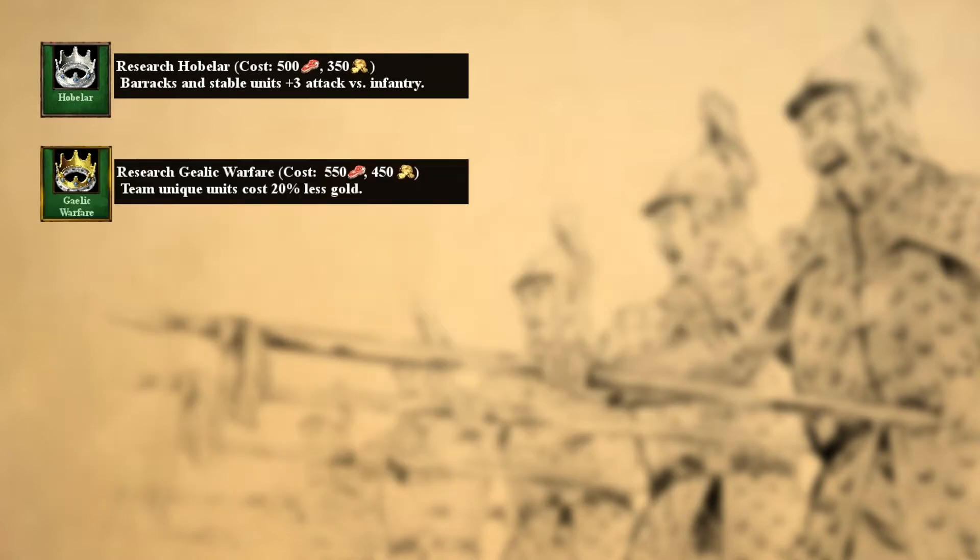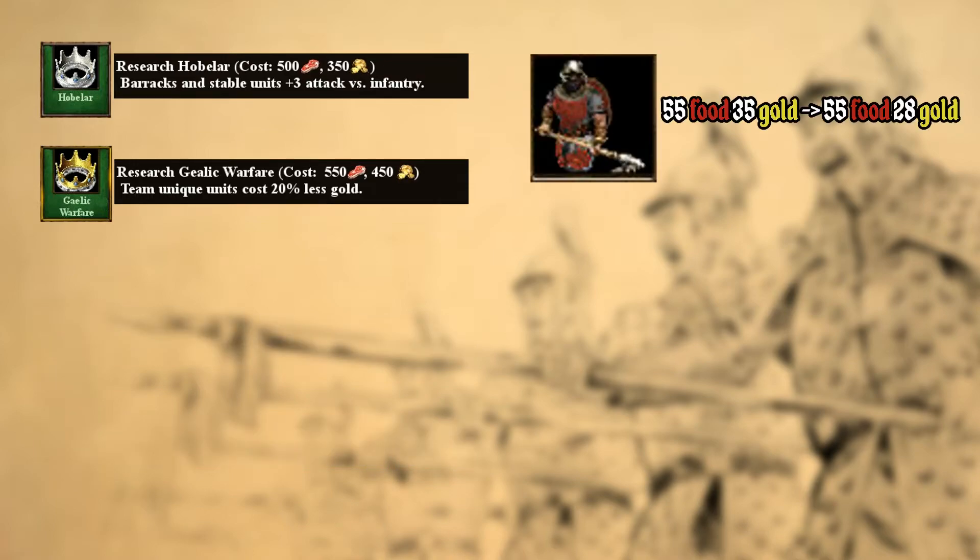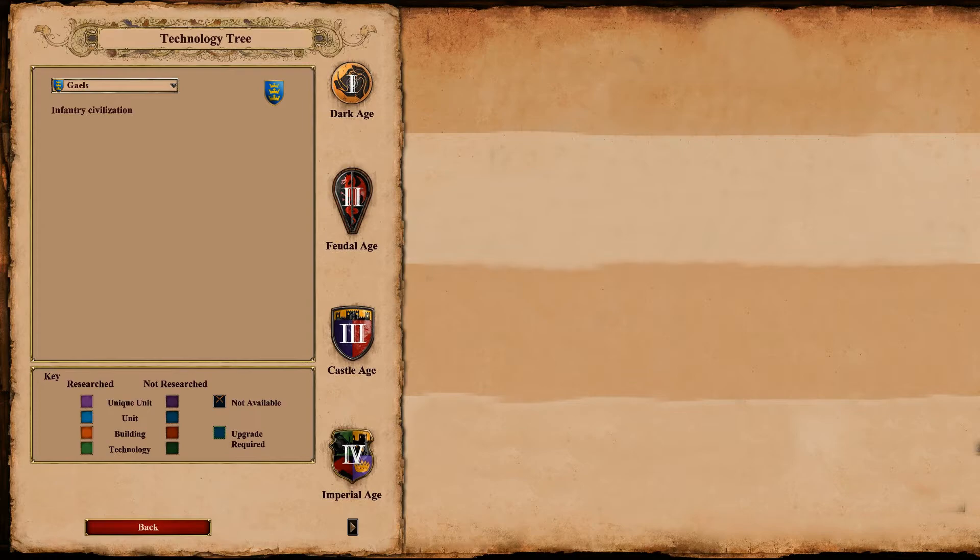The second unique tech is inspired by the fact that Galloglass units were hired in other parts of Europe. I called the technology Gaelic Warfare, and it reduces the gold cost of team unique units. This works similarly to the Kasbah tech of the Berbers or the Paper Money tech of the Vietnamese, in that it also affects your allies. Because it also affects your own Galloglass units, the unit cost changes from 55 food and 35 gold to 55 food and 28 gold.